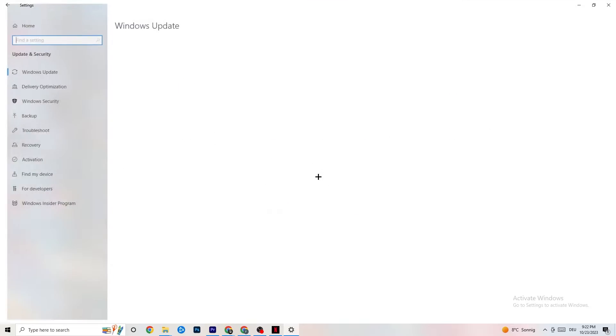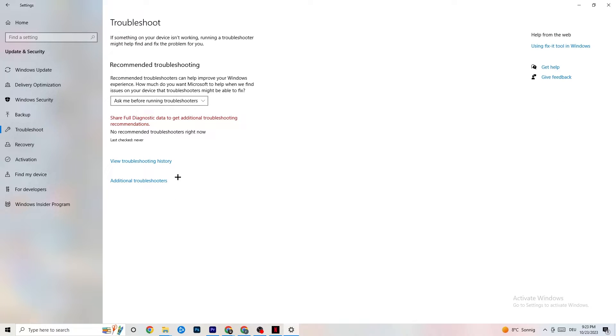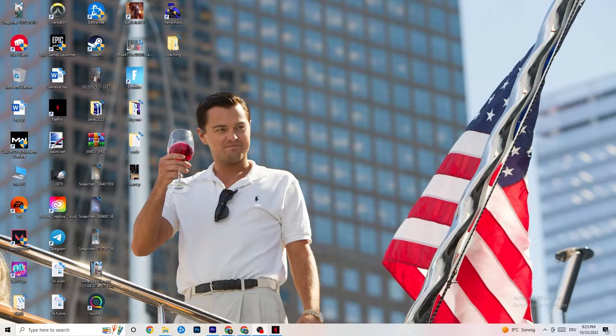Click on Update and Security, then stay on Windows Update. This sounds basic but trust me — updating every driver on your PC will help a ton. Click Check for Updates and update your Windows. Some PCs don't have automated updates so you may need to do it manually. Afterwards, click Troubleshoot — your operating system will find any broken or non-working data and either delete or repair it.